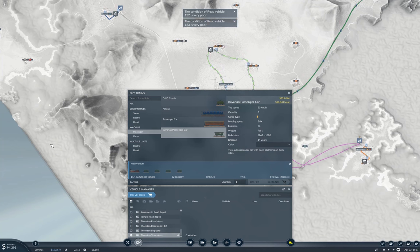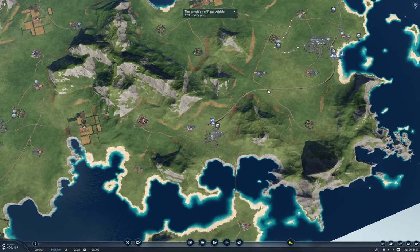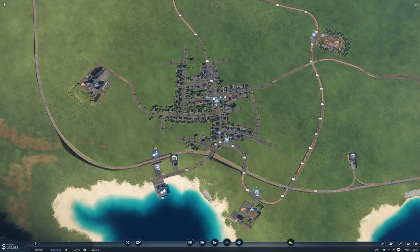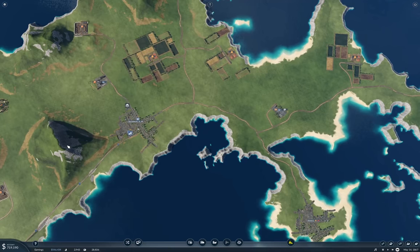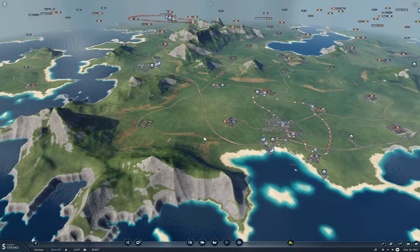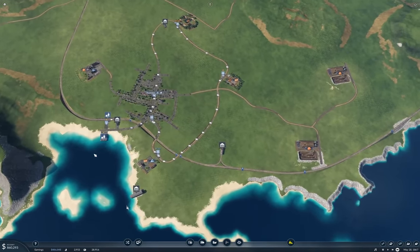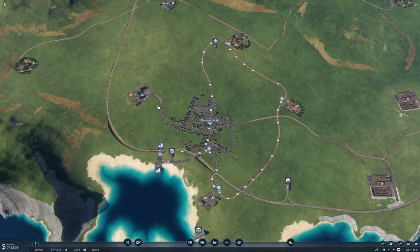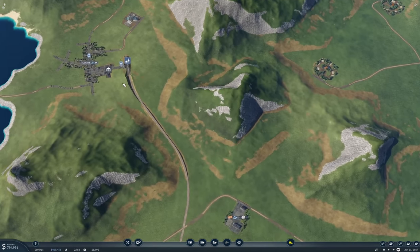After we launch the train, we can look at Thornton. Launching this route should increase our passenger profits quite a bit—it's a second destination for everything here, and we've got passenger ships going to Greensboro as well. For every additional connection you add, the network effect makes it that much better.